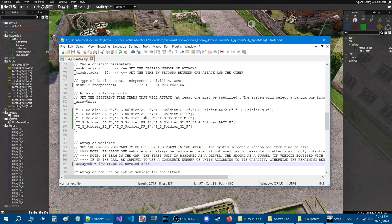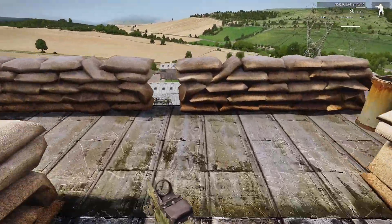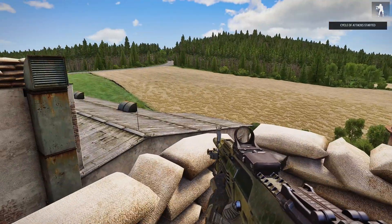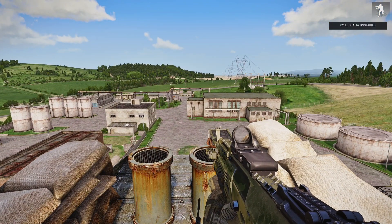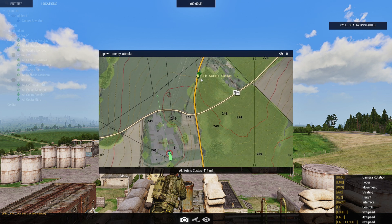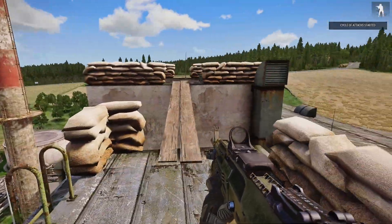Back in the mission, let's play it. Get a launcher and go activate the trigger. Once you activate the trigger, you'll get a hint at the top right that says 'cycle of attacks has started.' Once everything has spawned, it'll say 'cycle of attacks has ended.' Now we can see where all these groups are spawning. Go to Spectator and then to the map — you can see where they're spawning in. We've got a group there, a group there. Remember this is random, so not every marker we placed is going to be utilized.